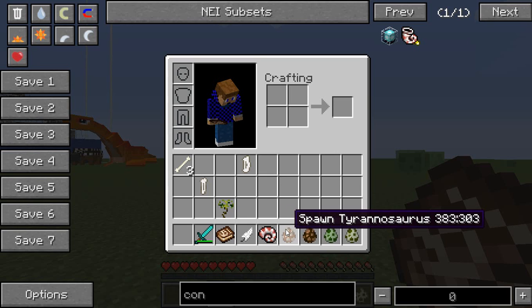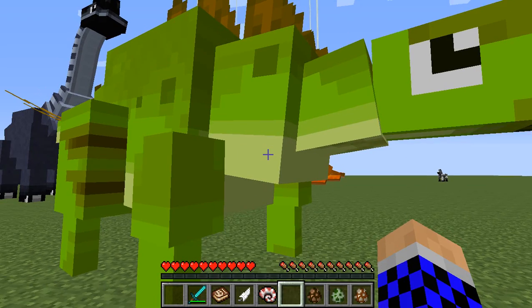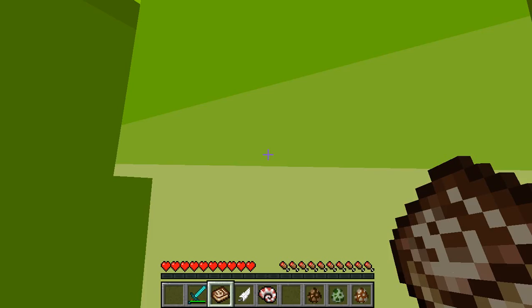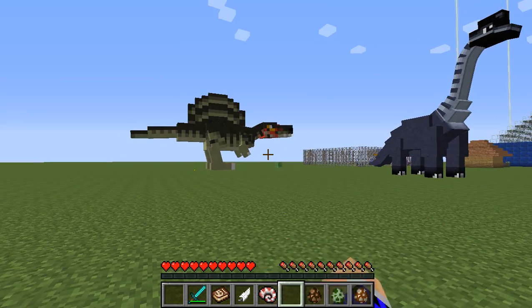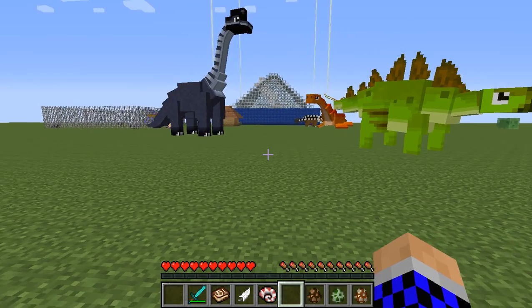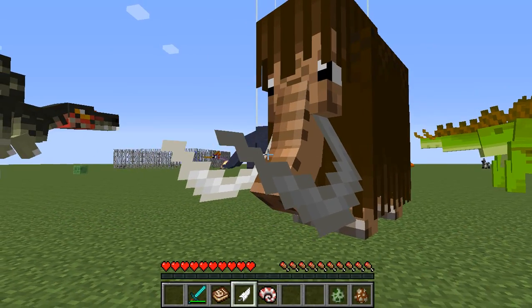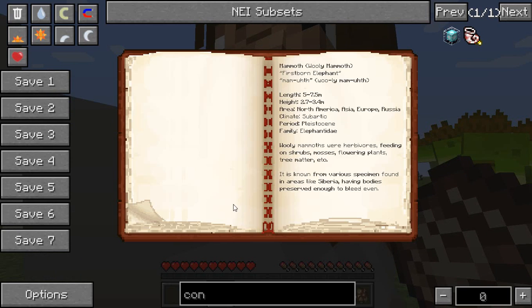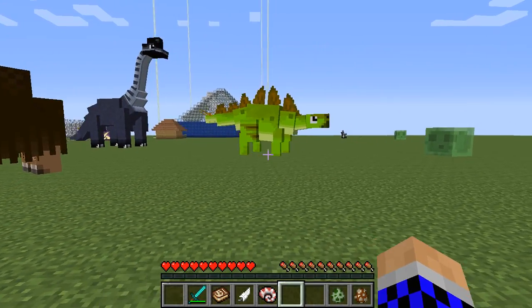Up next we have the Stegosaurus - here's this guy. He is not rideable, he's 12 days old, 33 hearts. He's adorable. But up next we have the Mammoth, which is this big guy. Some things like the Terror Bird and the Mammoth are not really in the Dinopedia.